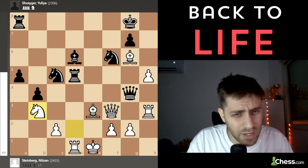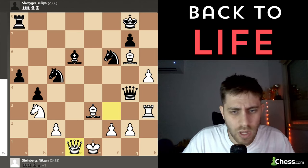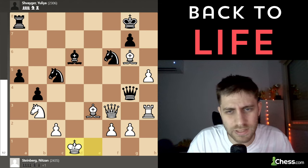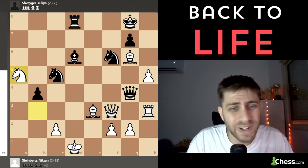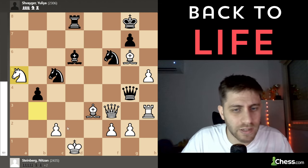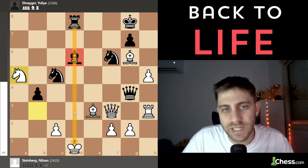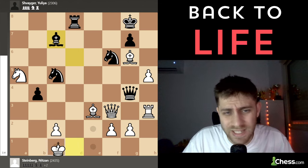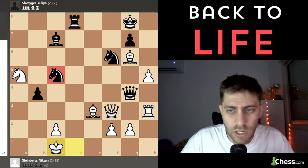After Knight xb3, she takes and I take with the king. Queen takes d1 is also very strong, but I took with the king. Rook d8 was played, and now I play Knight takes a5 — I'm just not afraid of any check with this bishop. You can go wherever you want, everything is fine. For example, Bishop c7 check — just King c1, and also the knight on c5 is under attack.